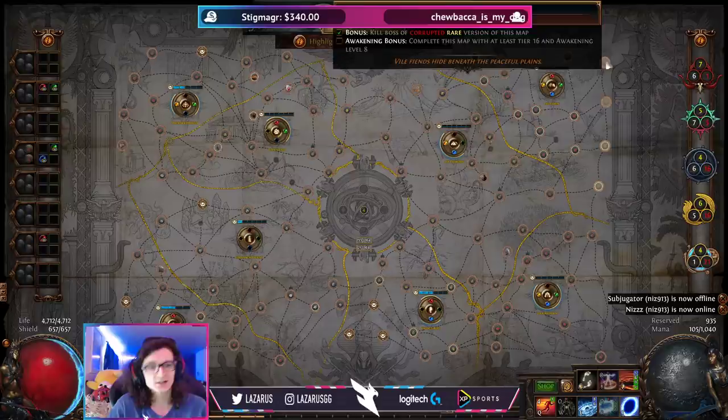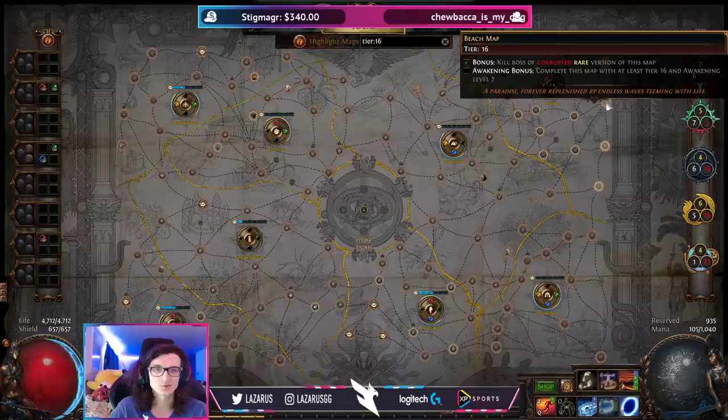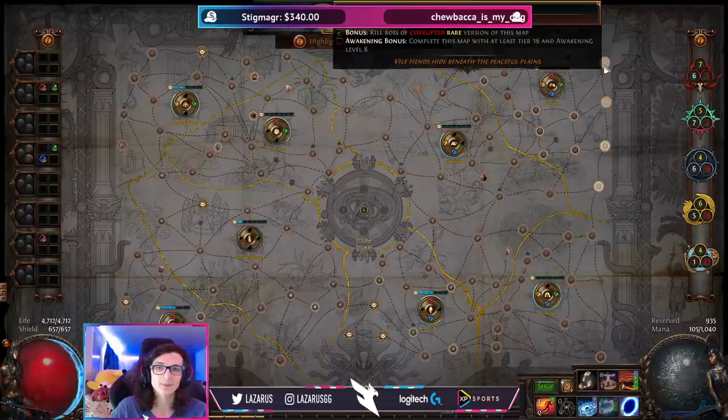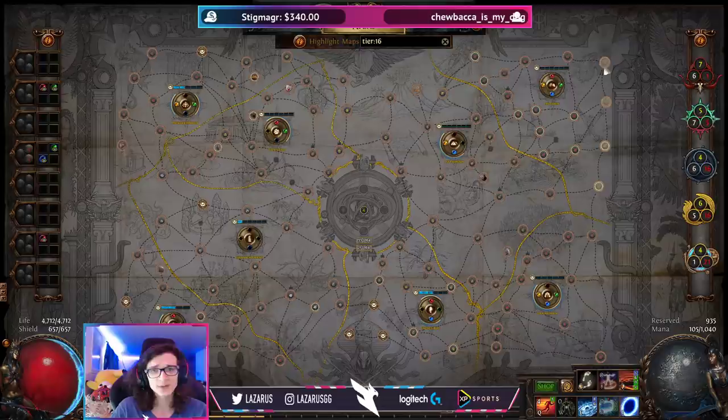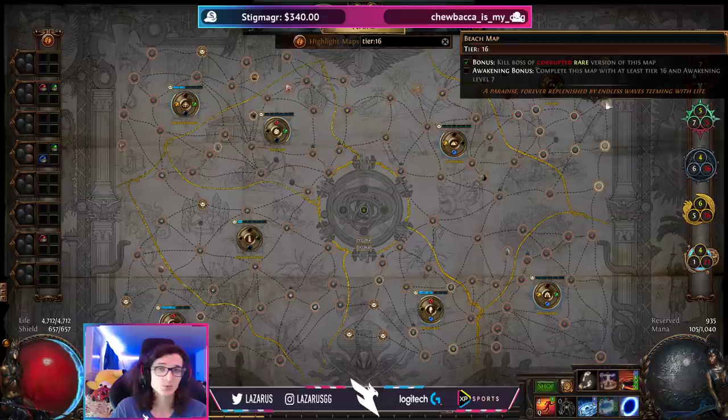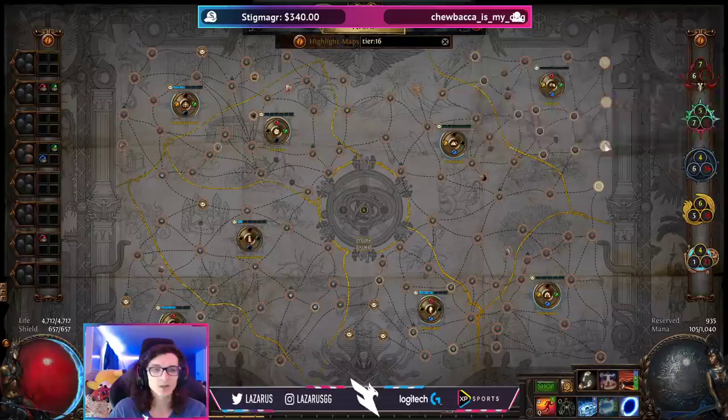Now here's something counterintuitive. You might think that having Burial Chambers and Beach next to each other — both T16s and both natural yellow maps — means you should not complete Beach, to increase your odds of sustaining Burial Chambers. But it's actually the opposite. The atlas algorithm prioritizes dropping maps that are not completed adjacent to whatever map you're running. So if you're running Burial Chambers and Beach is not completed, the algorithm will prioritize dropping Beach because it's trying to increase your atlas completion as fast as possible.